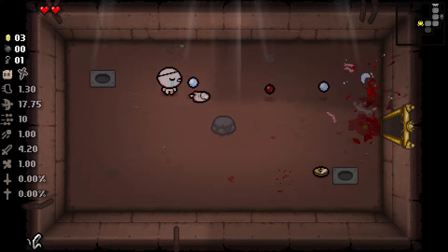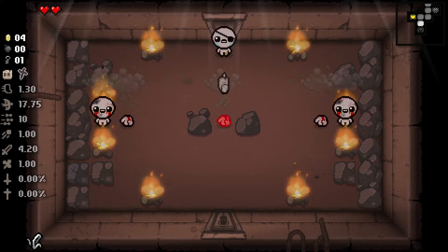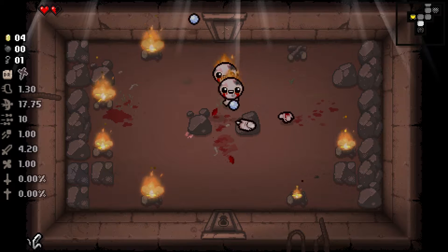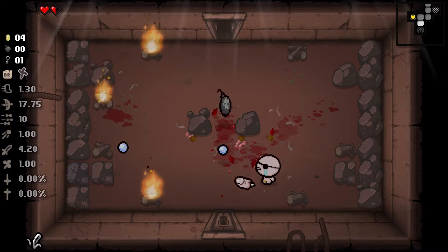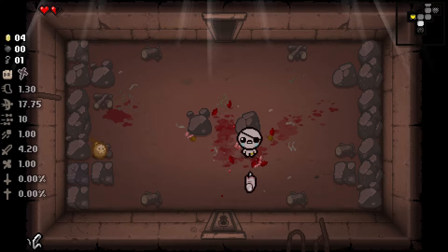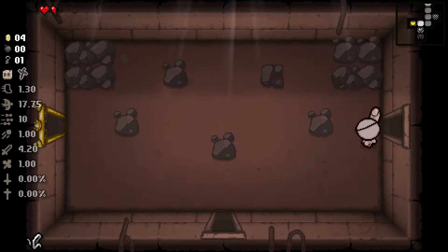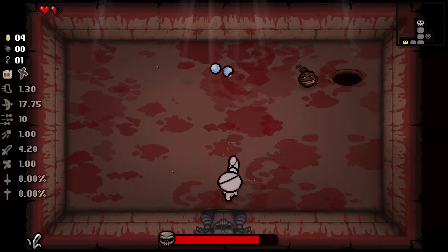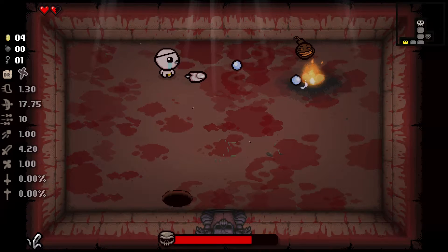We also got a pointy finger item. I'm not really sure of its exact name, but basically the pointy finger item deals damage in any direction you point it — to any enemy in the line from the finger to the end of the room. It has infinite range, goes over rocks, and is a penetrative shot so it can damage multiple enemies at once. The only downside is it deals very low damage, though the damage ticks are quite fast, making it very useful for destroying things like fires and poops given its unlimited range.